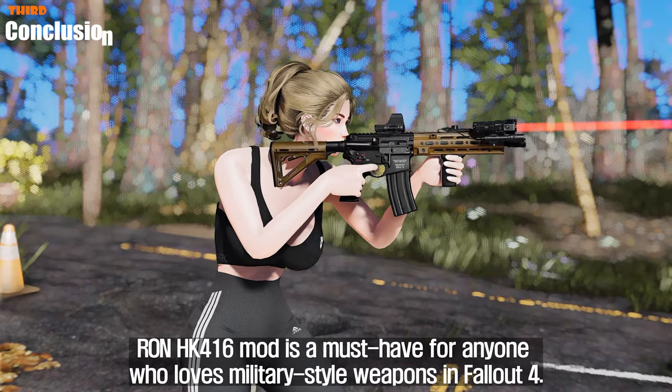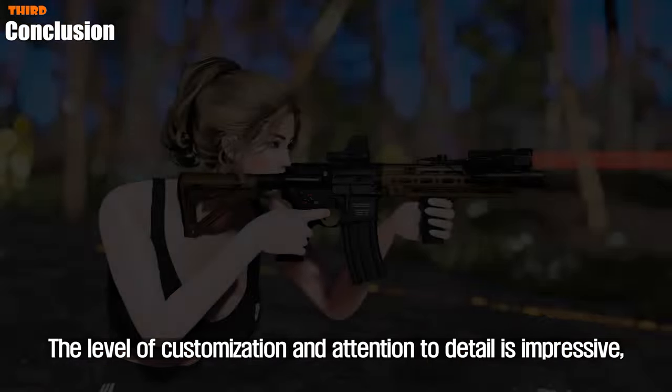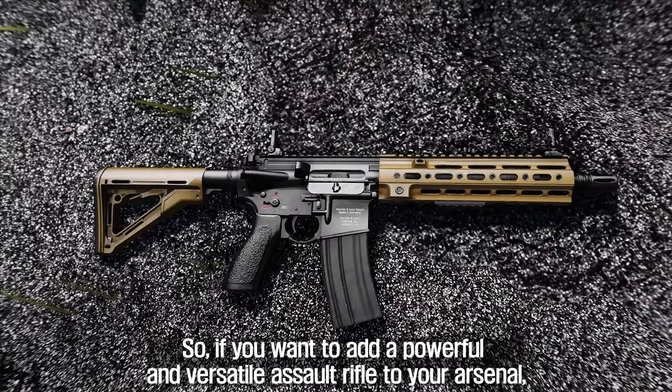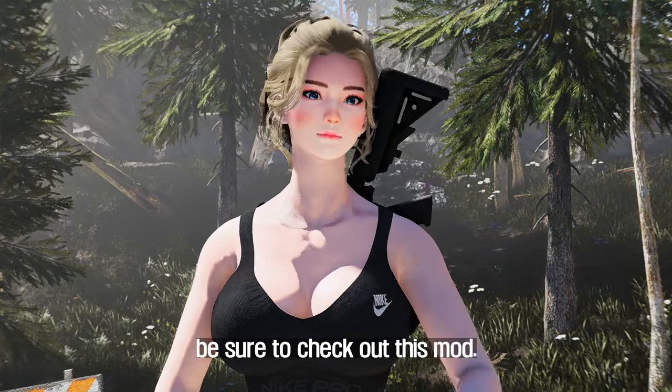The HK416 mod is a must-have for anyone who loves military-style weapons in Fallout 4. The level of customization and attention to detail is impressive, and the gun looks and sounds fantastic in-game. So if you want to add a powerful and versatile assault rifle to your arsenal, be sure to check out this mod.